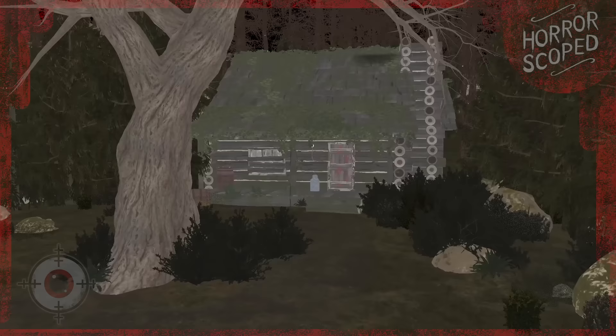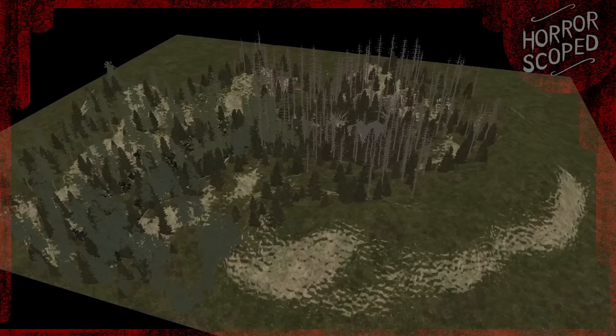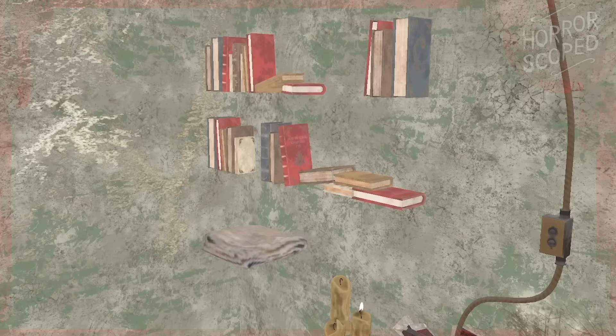The title screen is essentially the same map that we spend the majority of our time on. Similar to the first game, there are mountains and trees surrounding the player to obscure their view of the outside areas. It's not as big as the original game's map, which we'll be comparing to later, but here's a view of the whole map from above. Inside the cabin, since this is only the title screen, none of the interactable objects are currently loaded in, which results in books and candles floating in mid-air. These interactable objects are stored in a different UMAP file in Unreal Engine and aren't utilized on the title screen.